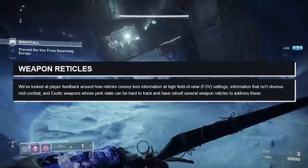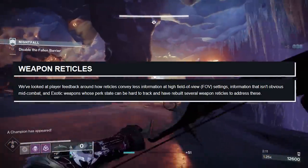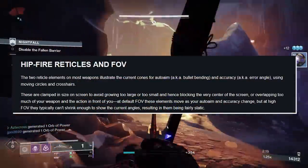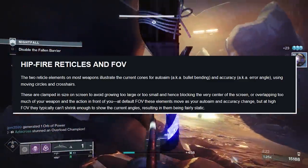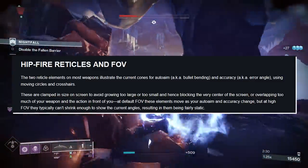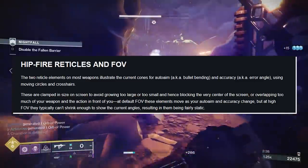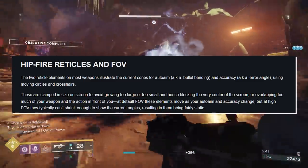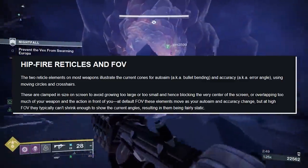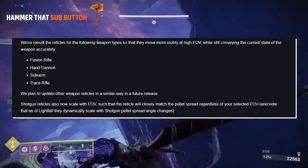Starting with Weapon Reticles. We've looked at player feedback around how reticles convey less information at a higher field of view — information that isn't obvious mid-combat — and exotic weapons whose perk state can be hard to track, and have rebuilt several weapon reticles to address these. The two reticle elements on most weapons illustrate the current cones for auto-aim (bullet-bending) and accuracy (error angle) using moving circles and crosshairs. These are clamped in size on screen to avoid growing too large or too small. At default FOV, these elements move as your auto-aim and accuracy change, but at high FOV they typically can't shrink enough to show the current angles, resulting in them being fairly static. We've rebuilt the reticles to move more visibly at high FOV while still conveying the current state of the weapon accurately.